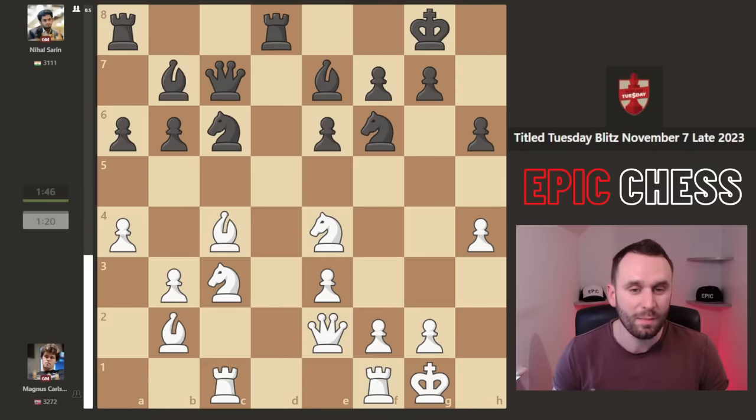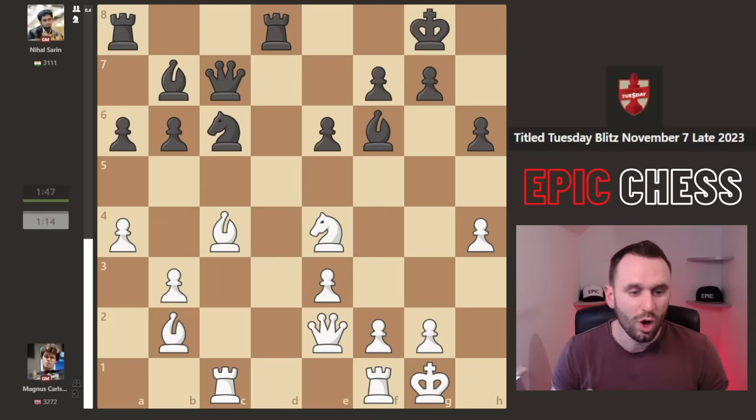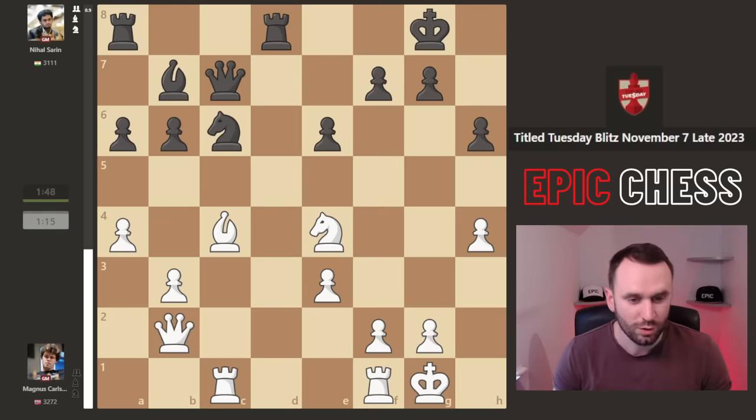Bishop b7, queen e2, rook fd8. And now Magnus goes into liquidation mode - he's not loving his position, this random pawn out on a limb. So he takes here with check, bishop recaptures, knight e4 - more pieces getting hoovered off the board.